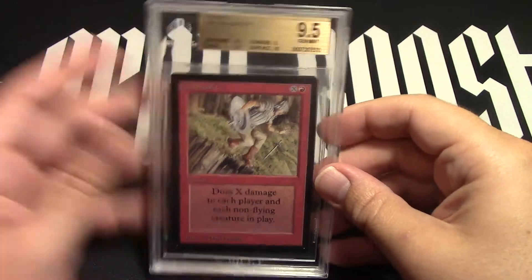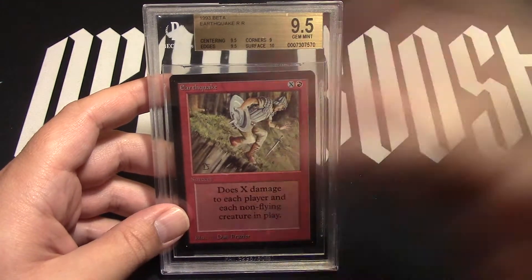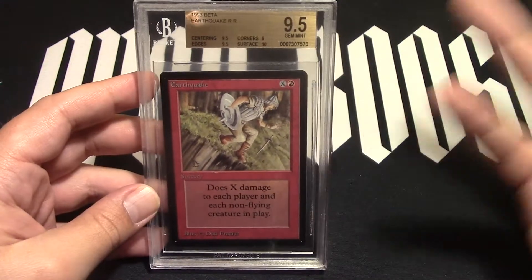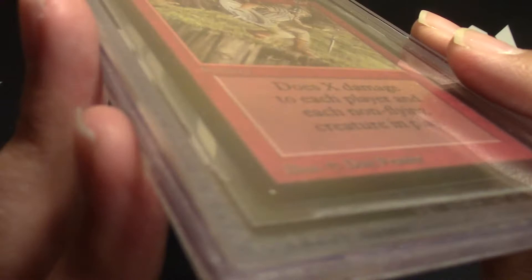Earthquake deals damage to players and non-flying creatures. So you can just play with flying creatures and blow up the board whenever you want, take the damage yourself, or use a circle of protection and protect yourself. But you can also tie the game — if you can't win, just kill everybody and make it a draw.